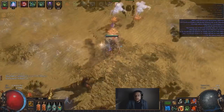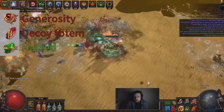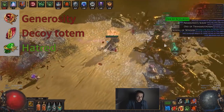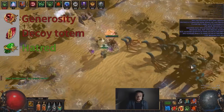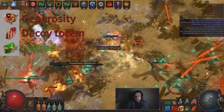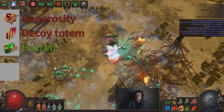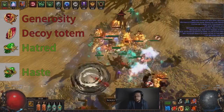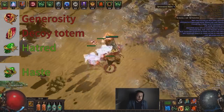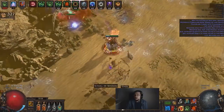In our gloves, I use a 3-link with one gem separate. The 3-link is Generosity, Decoy Totem, and Hatred — the Decoy Totem doesn't benefit from Generosity but make sure Hatred is linked with Generosity at all times. Get quality on your Aura Gems, it will make a massive difference for your clear speed especially early on. The last gem is Haste, and this has to be separate from the Generosity link — otherwise it will link to Generosity and you will cast and move around a lot slower, which is not good.